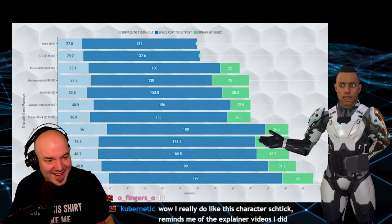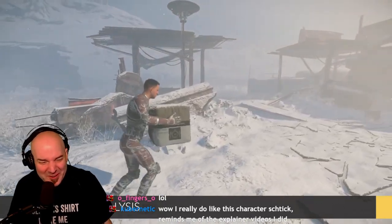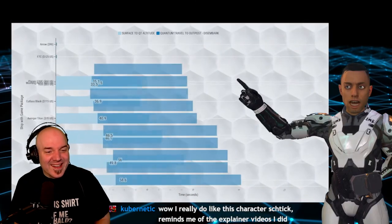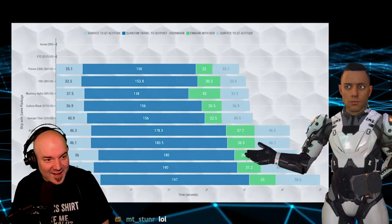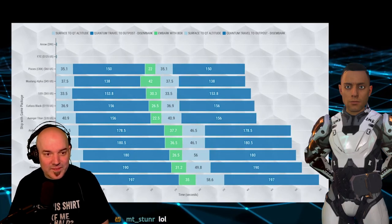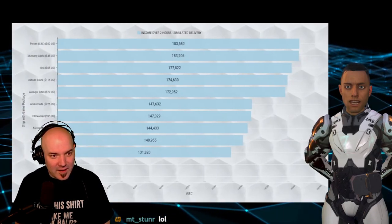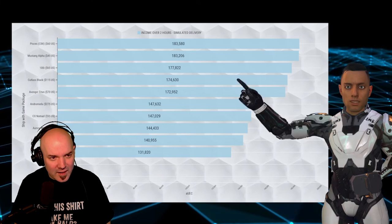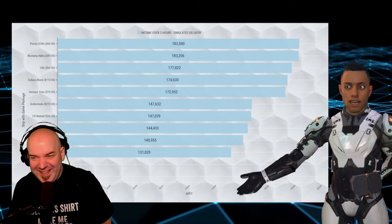And although we did see the cutter fit some ground vehicles in earlier testing, it still struggles to get anything done in a reasonable time. From now on, I'll be referring to it as the Struggle Bus. Let's simulate a delivery mission worth 10,000 AUEC on Microtech — which would include leaving New Babbage, quantum traveling to an outpost to get the delivery, embarking with your box, getting back up to quantum travel altitude, another quantum jump to the destination and delivering the box. Here's what your income would look like if you did this for two hours. Struggle McStruggle Bus manages to place in the top 10 here.